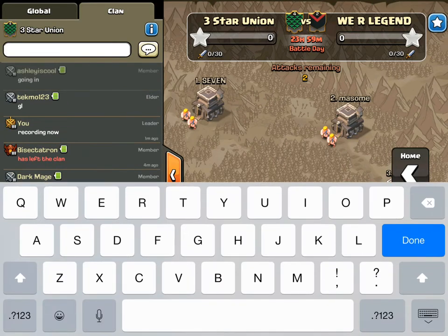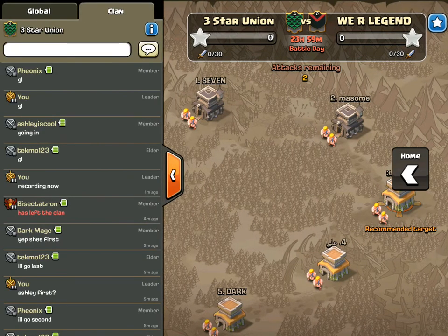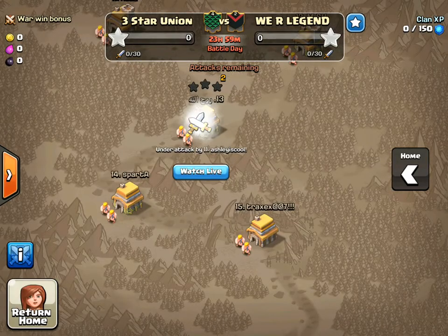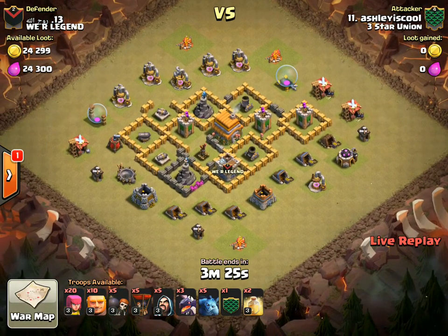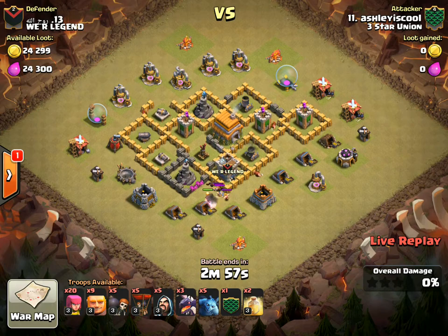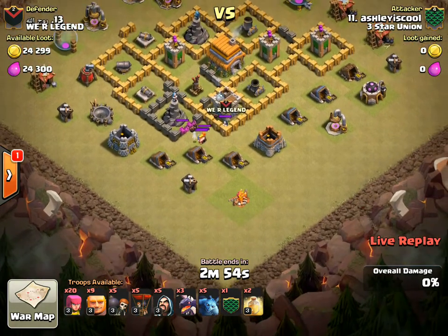Ashley's going first, everyone else is lined up behind her — we have three more after her. Taking a look at Ashley's attack: this is a Town Hall 6. She's dropping a giant to lure the CC. They have a valkyrie in there, which is pretty typical at this low level.